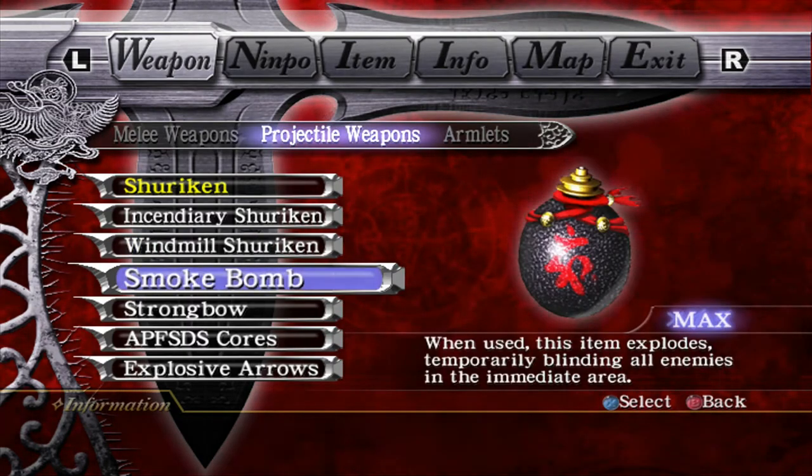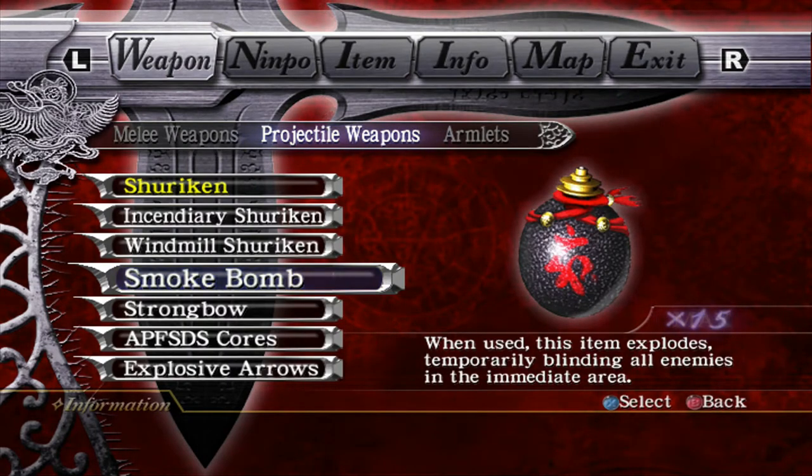The smoke bombs were introduced in the Hurricane Packs and Ninja Gaiden Black. I've covered smoke bombs a lot, but their primary use is for removing armor and defense on enemies. That is probably going to be the next video I do after this one, and it might take a couple of weeks. But I'll go over some basics of them here.